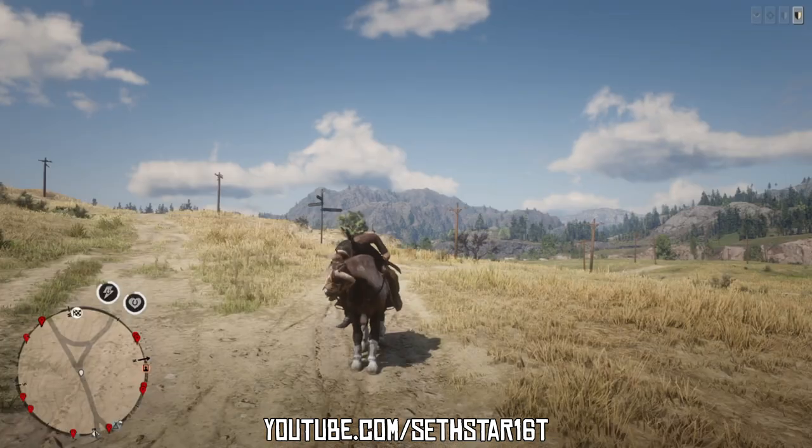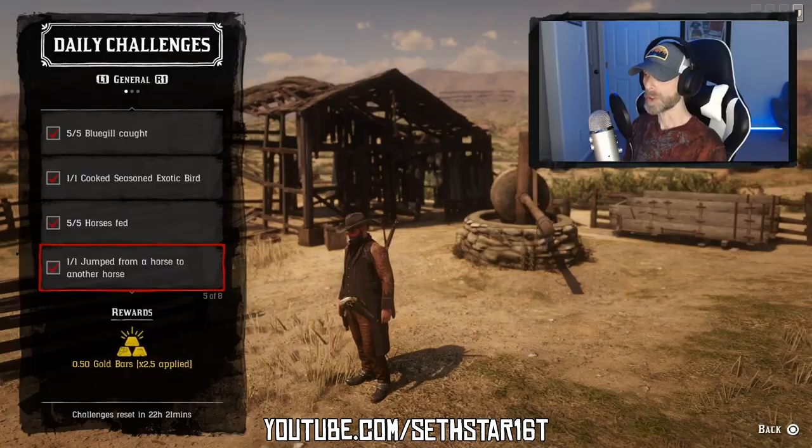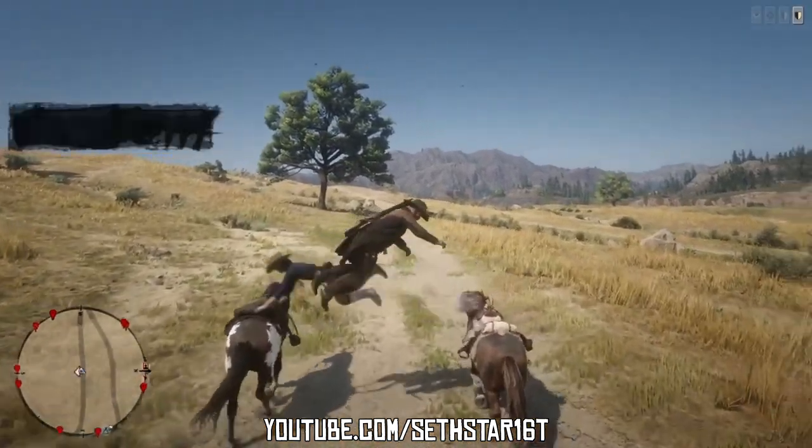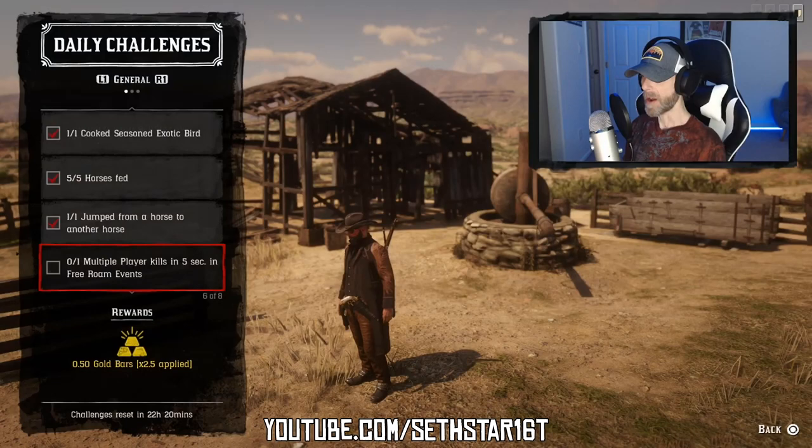Number 3: Horses fed. Feed your horse five times. Number 4: Jumped from a horse to another horse. Pull up alongside and hit the prompt when it presents itself in the lower right hand corner of your screen.